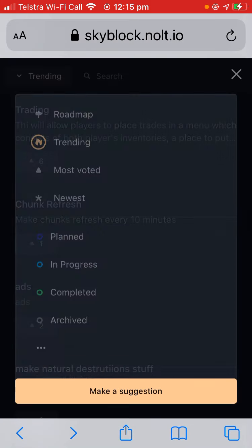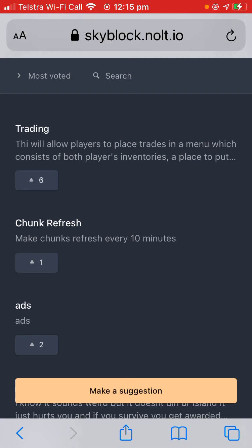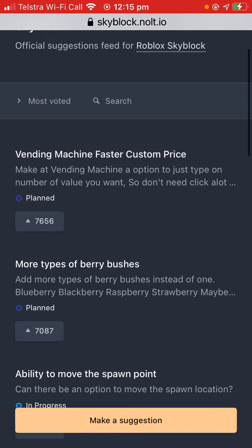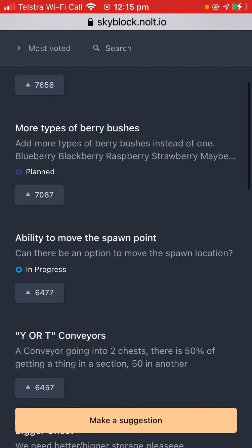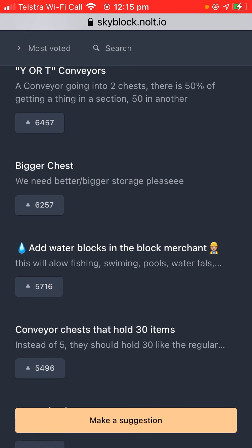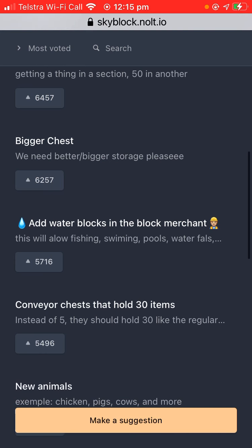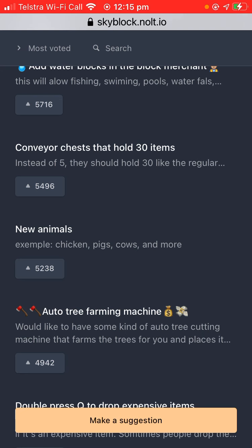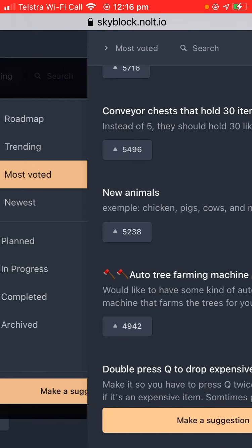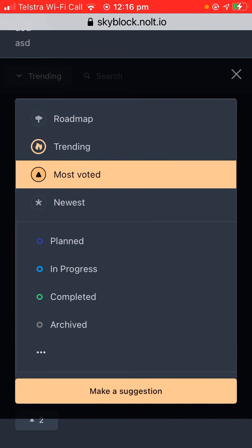Let's go to most voted. Vending machine faster, custom pants, more types of berry bushes. Why are T-conveyors bigger? Bigger chest — I don't think there needs to be a bigger one. Add water blocks. New animals — example: chickens, pigs, cows. Auto tree farming — I guess that's kind of good.